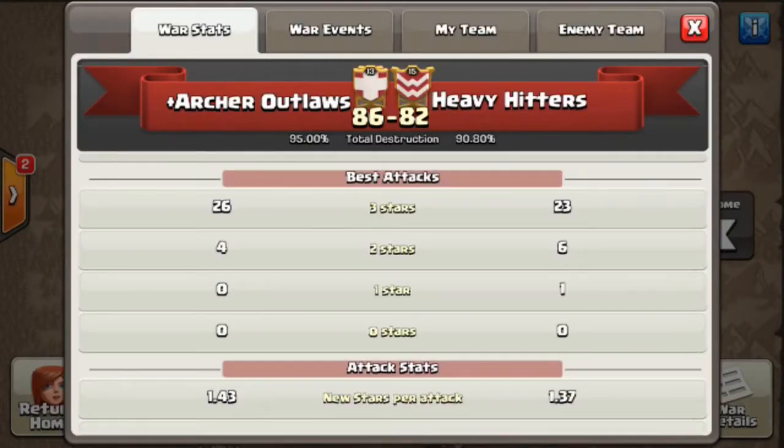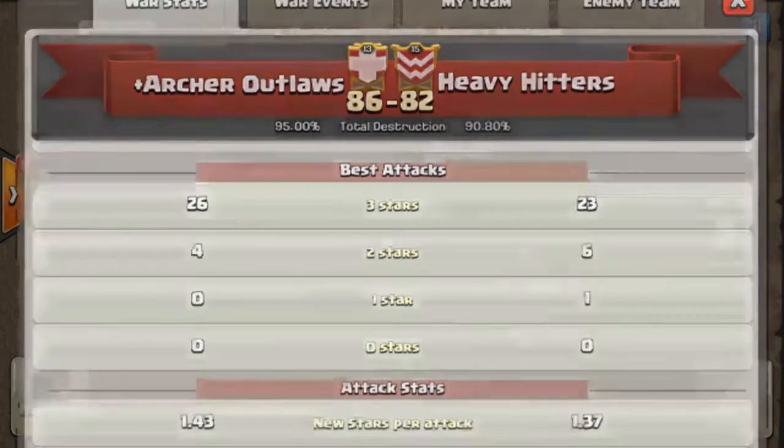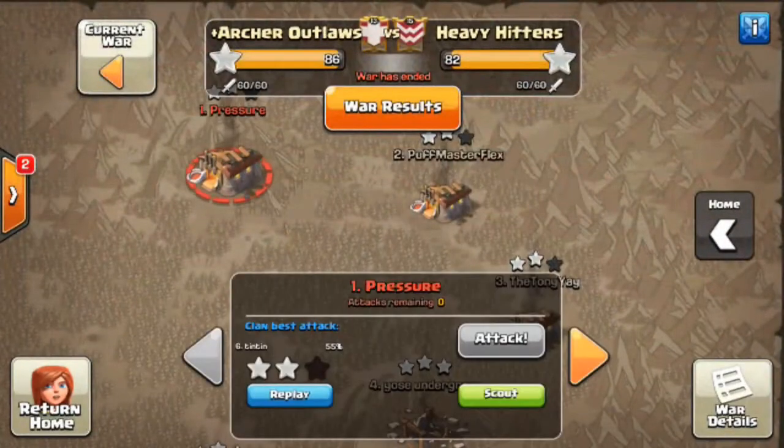Hey guys, what's up? It's Trunks, welcome to Clash of Saiyans. On today's episode I'm going to be bringing you guys the week five recap of the CWL. We have the Archer Outlaws up against the Heavy Hitters, coming out with 86 to their 82 stars, 95 on the destruction to their 90, the difference being that we were able to come out with 26 three-stars to their 23.